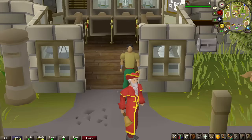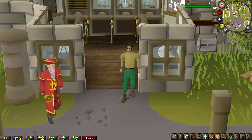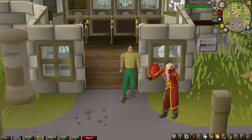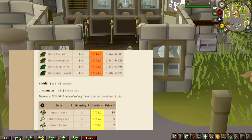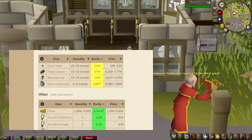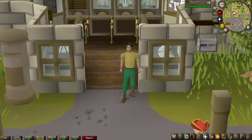Welcome to episode three of OnDropRate. We're going to dial it back a bit from the last episode where we hunted the Dragon Warhammer from Lizardmen Shamans. In this one we're doing a grind with a 1 in 1000 drop rate item from the Undead Druids — we're hunting the Mask of Ranul, which is on the miscellaneous collection log tab just like the Dragon Warhammer. The drop table for Undead Druids is very big — mostly seeds, herbs, and herb lore supplies. There's also the rare drop table with the Rune Spear, Shield Left Half, and Dragon Spear, but those are all 1 in about half a million to achieve, so I'm not expecting any of those.